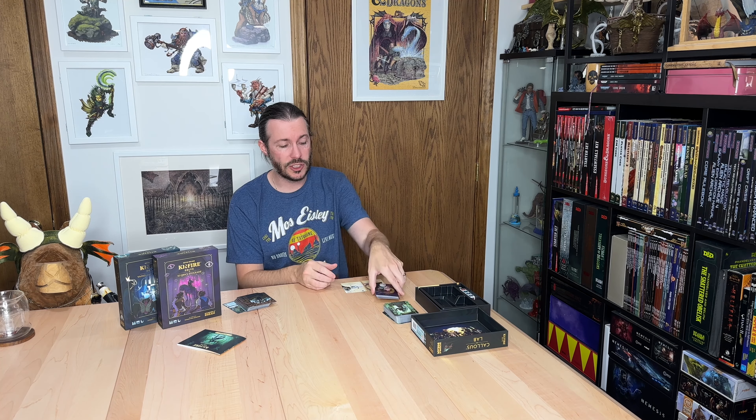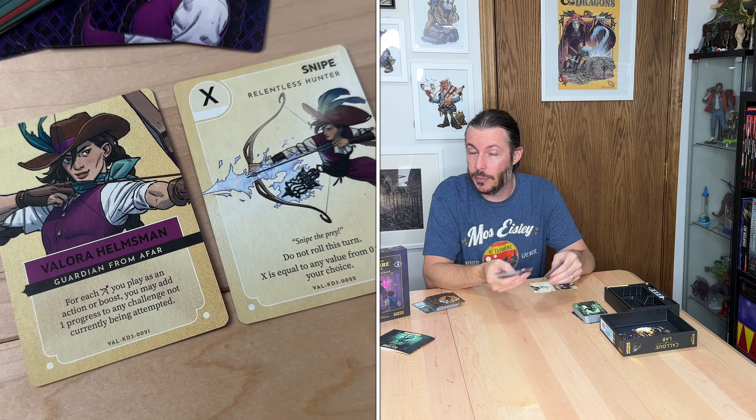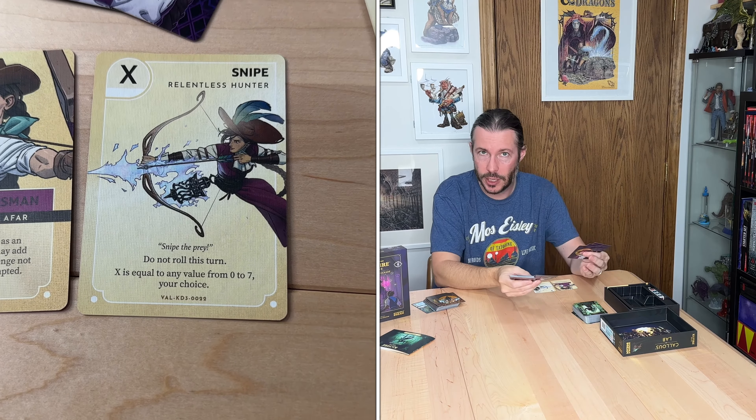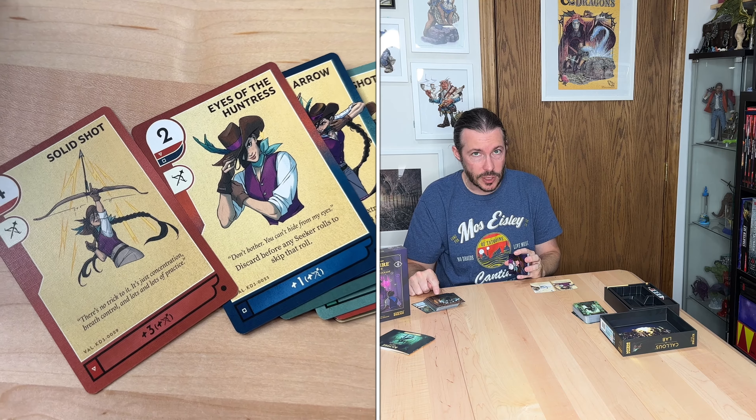You're going to shuffle your deck and draw seven cards — that's going to be your hand. You use those cards to either play actions or, when it's not your turn, boost other people's actions. Each card has a number at the top — that's how much progress you're doing toward whatever you're taking on. At the bottom there'll be a number and a colored square, and that color has to correspond to the type of challenge you're taking on.